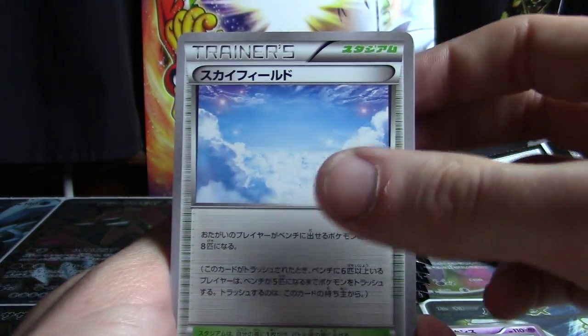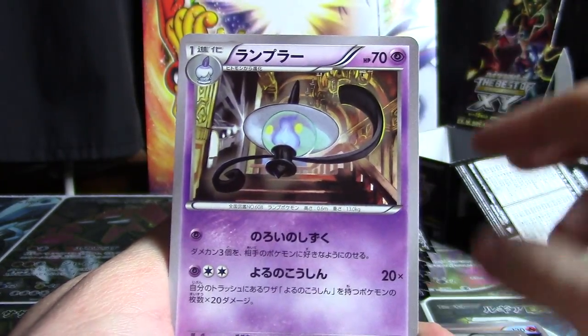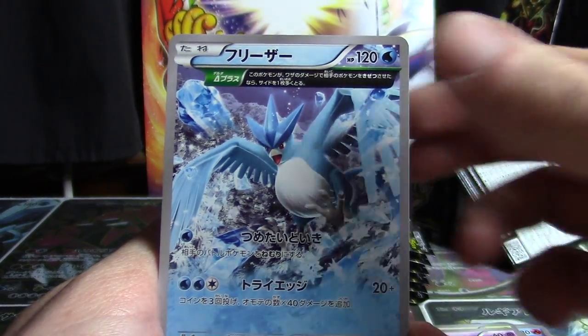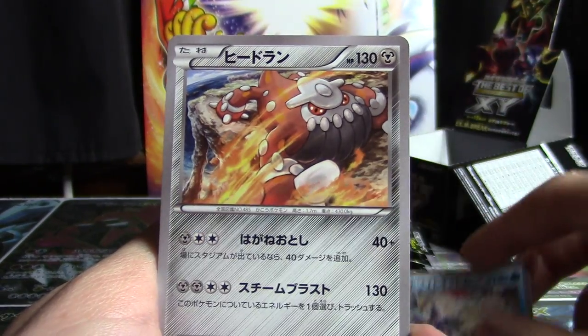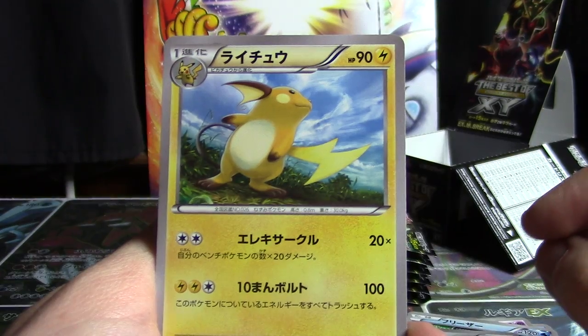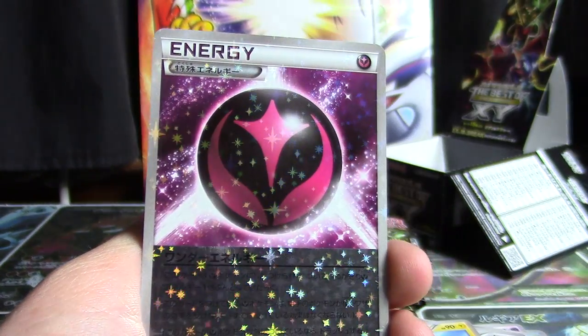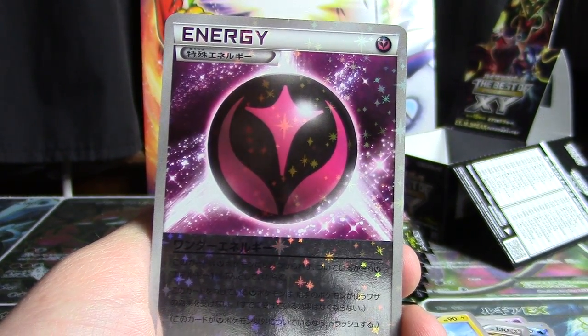Pack four: Skyfield, Korrina, Dimension Valley, Carbink, Eevee, Lampent, Combee, Pumpkaboo, Articuno, and Mystery Energy. Former hollows are Wailord, Hitmonlee, and Raichu. Lucario is our EX. The mirror foil is a Wonder Energy — and I think that's my third Wonder Energy mirror.